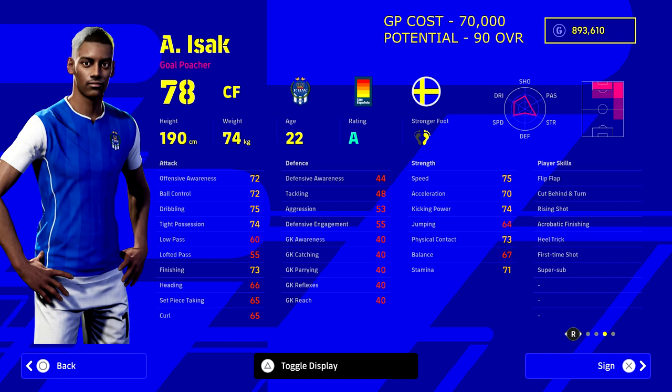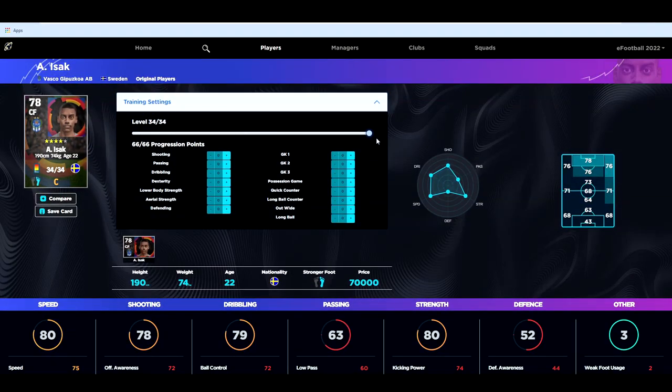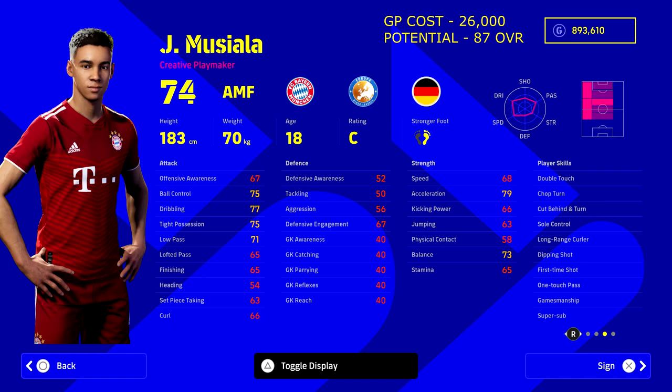Up next we've got Isaac — a classic PES favorite who is really young. He's excelled in dream team as a super sub. I've come up against him a couple of times and he's scored when I had Benzema and Romario held scoreless — came on and popped one in in the 90th minute. He's got really good potential, going all the way up to 89 or 90, which is incredible for a player at 70,000 GP.